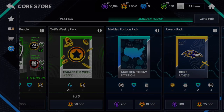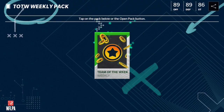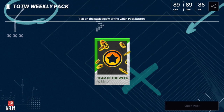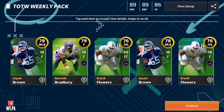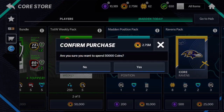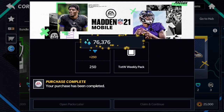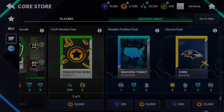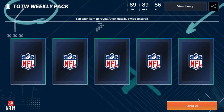By the time you've bought all five of the Team of the Week weekly packs, you're already going to have your master for only 250k, which is a steal. You can go ahead and trade up — I got two Eric Flowers, you can trade up the other gold and get yourself a nice elite, and try to get the 92 overall master.